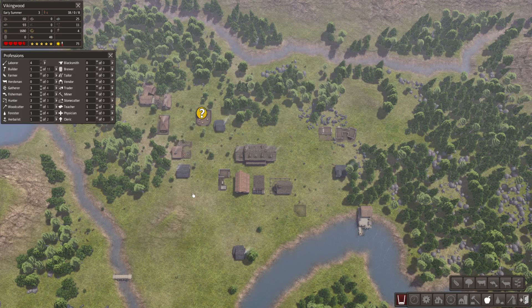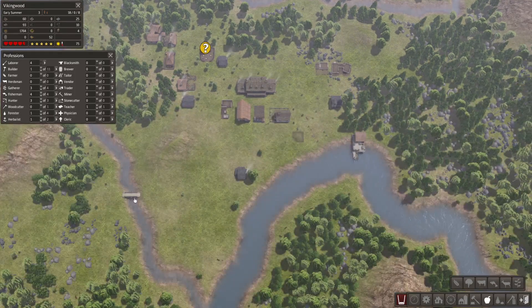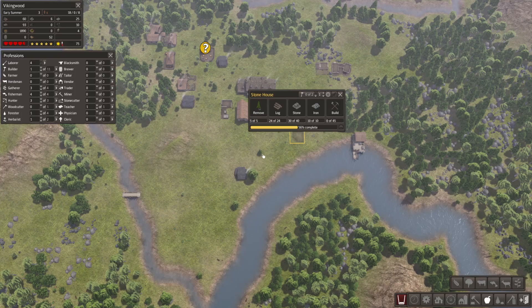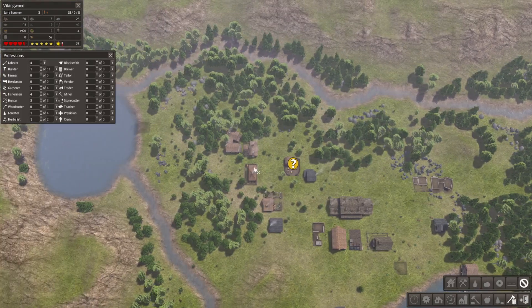We're going to want to get an herbalist pumping, that way we can keep our people healthy. The stone house is being built. What are we missing for that? Just stone. I think we already have stone allocated to be picked up.